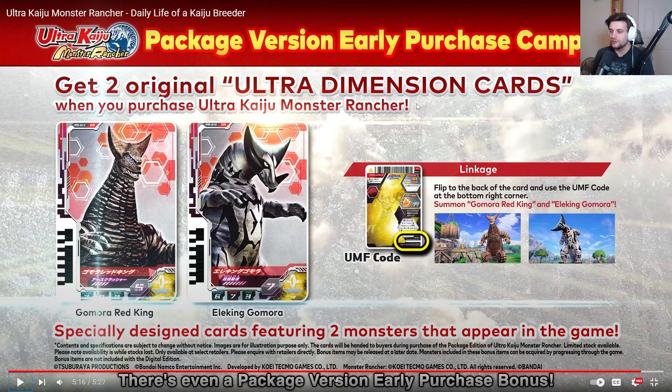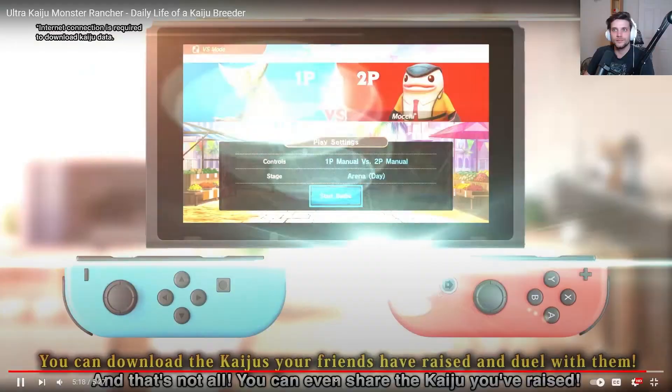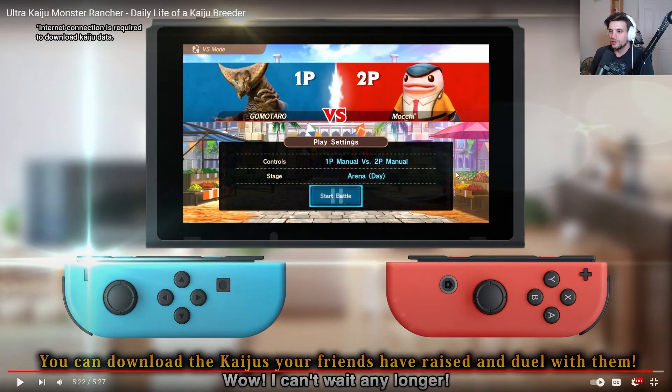You get two original Ultra Dimension cards when you purchase the physical edition - really cool, though I'm probably not going to get the physical copy because I want to play it on the 20th and it's absolutely not going to arrive in time. You can download Kaiju your friends have raised and duel with them - I don't know if it works the same way as DX or if you can literally download save data. Manual versus manual looks like it's still on a single screen with no actual online play, which is still kind of crappy. I'd like to play some PvP. Still to be figured out is how the freezer and combining will work - that's something for us to discover in October.